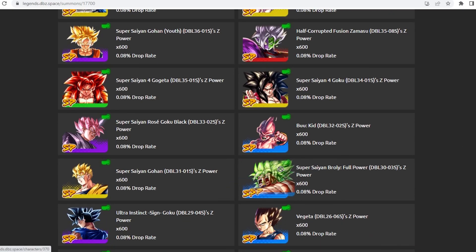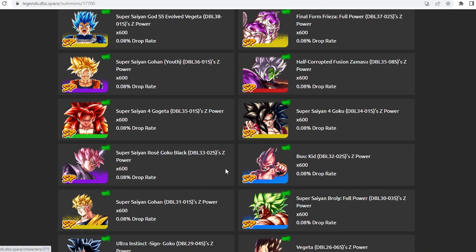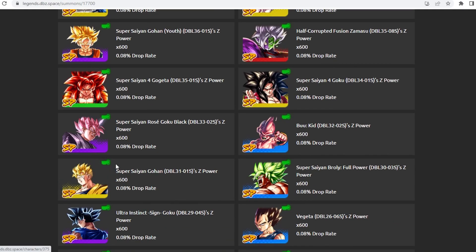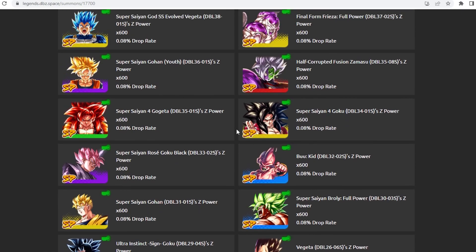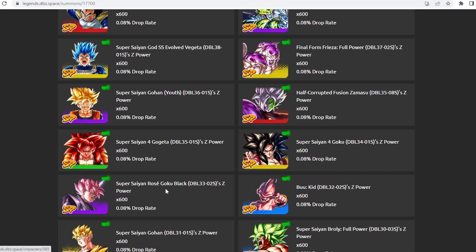The same can be said for Broly — he does require a Zenkai to be good. But looking at the mid to high tier units, we have Future Gohan here, who does not appear on every banner now because they've realized he is a very strong unit in terms of his ability to stop combos, disrupt the opponent by sealing cards, and restore vanish on strike cards. So he does have some value there. The same can be said for Rose Goku.